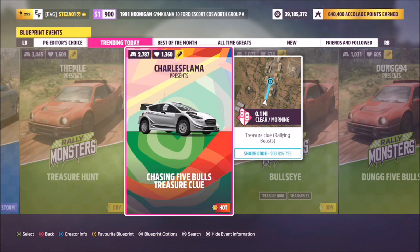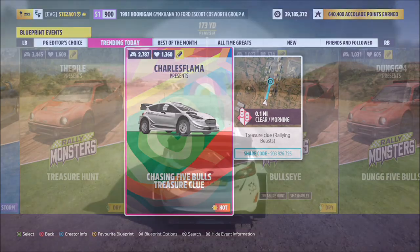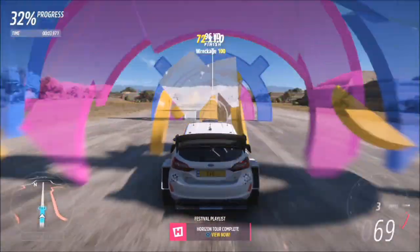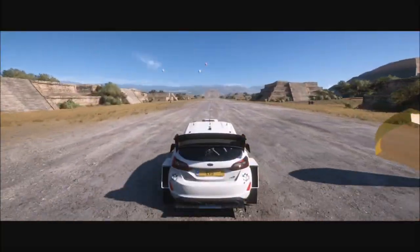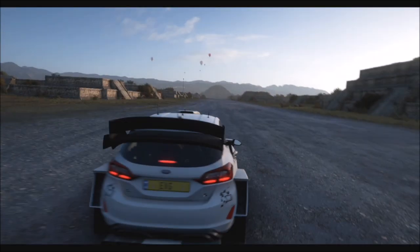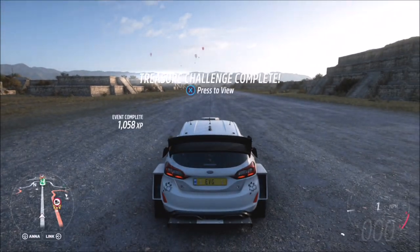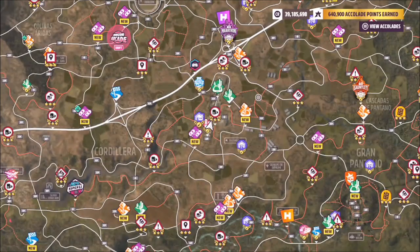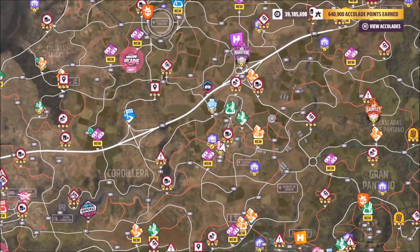I did this particular event, which a lot of people have obviously been doing. I already figured out what the clue was. Upon doing this, I smashed more than five bullseyes, which normally would mean challenge complete. The race finishes, the challenge is complete, and it pops up at the bottom saying the challenge has been completed. But then once I hit X for it to show me the location of the actual treasure chest, nothing showed up.